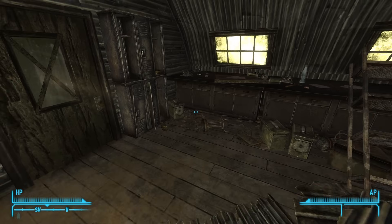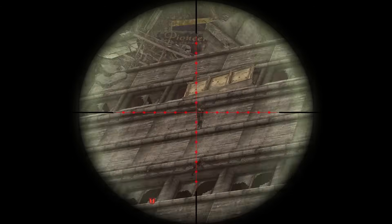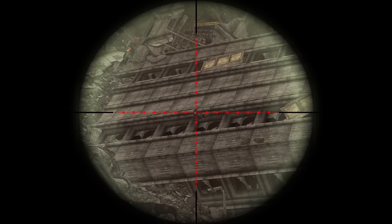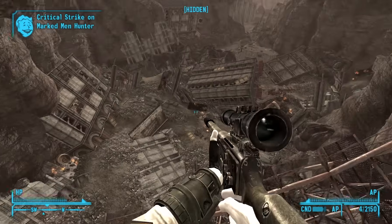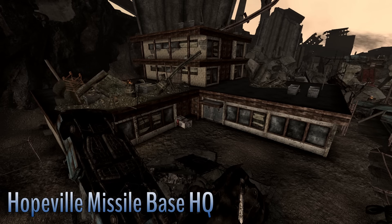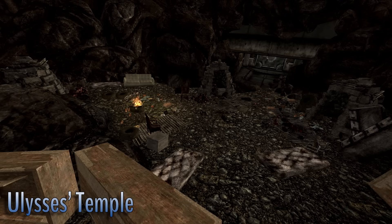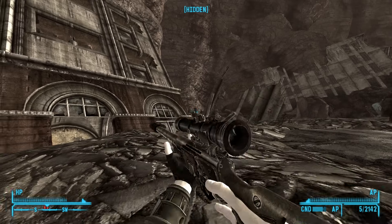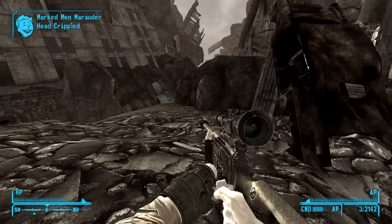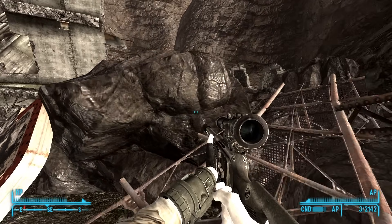Once you beat Lonesome Road, it's time to farm. The Marked Men spawn pretty frequently — basically every time I travel between the Mojave and the Divide, they spawn back in. There are a number of good spots to kill Marked Men when their spawn cycle finishes: my favorites are the Marked Men Base, the Marked Men Camp, the Hopeville Missile Base Headquarters, the area around the 3rd Street Municipal Building, the Sunstone Tower roof, and Ulysses Temple. If you hit all these places, you're probably going to run into around a dozen Marked Men and have access to all of their expensive loot. With safe weapons like a Sniper Rifle or Christine's COS Sniper Rifle, it shouldn't be too much of a problem.